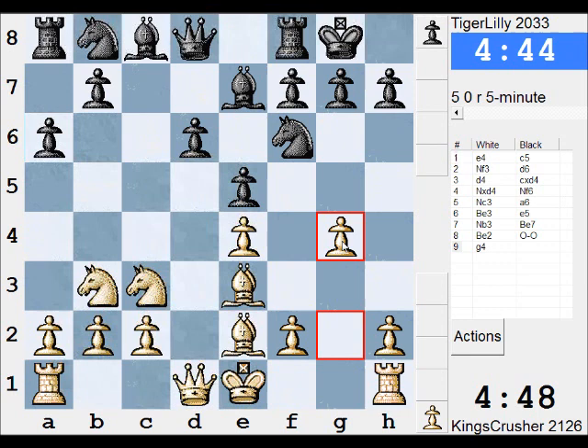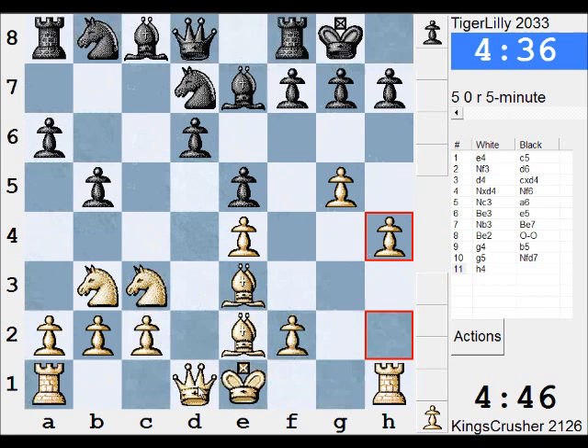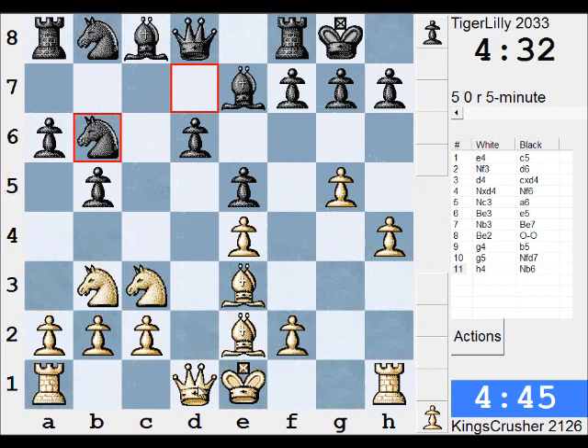d5 I can play here, I can take here. I'm hoping this is a good attack. Qd2 — or is it walking into Nc4? Like just taking on b6 and Nd5, drive the Queen back to d8, then carry on.